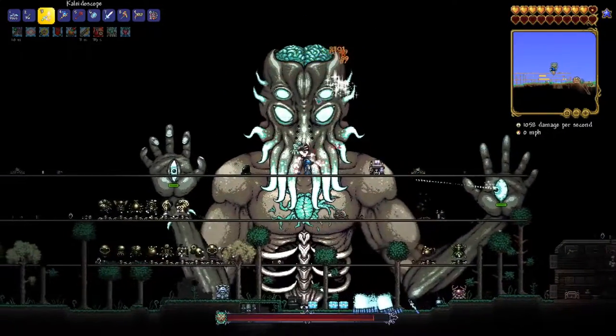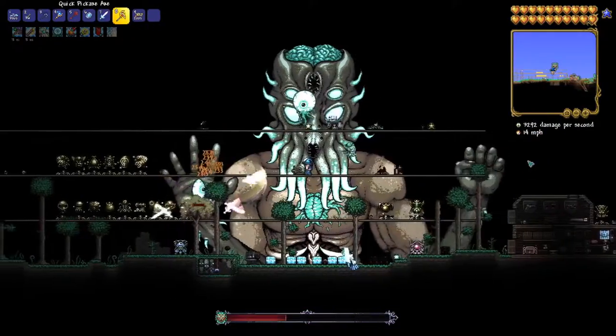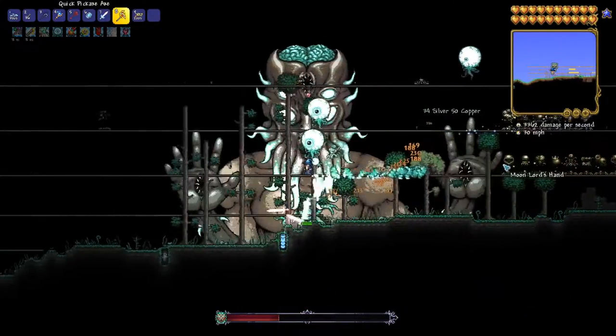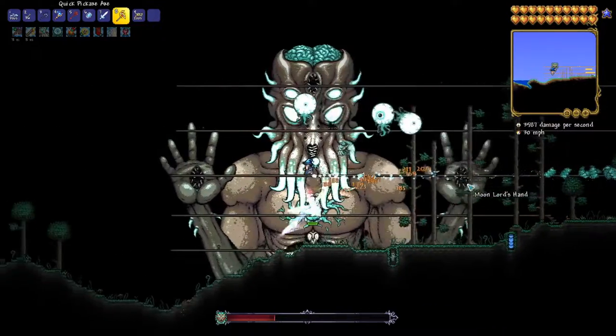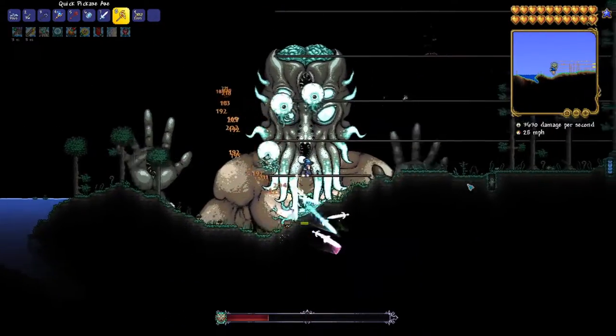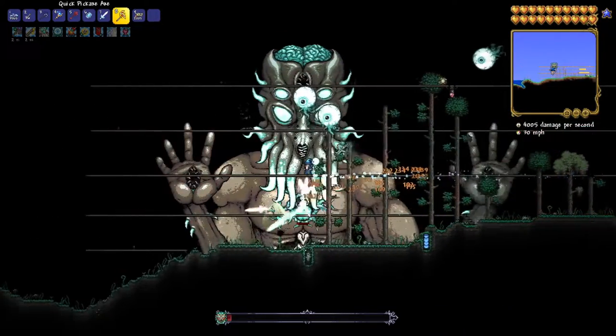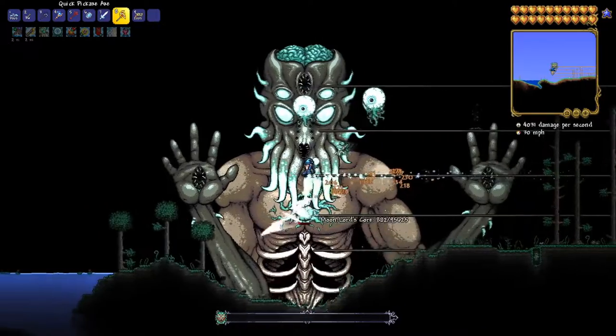There's only one threat, and it's an extremely small one. In his second phase, the True Eyes of Cthulhu will occasionally dash at you. Just moving at a decent speed horizontally, like running with a pair of boots, is enough to evade the attacks. This exploit will work on any and every difficulty — even Before the Worthy Master Mode on a Journey world — as long as you have enough damage, because the Moon Lord's AI never changes.